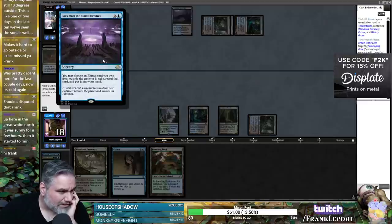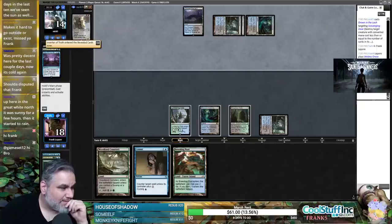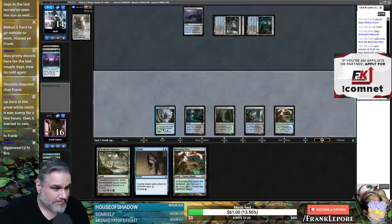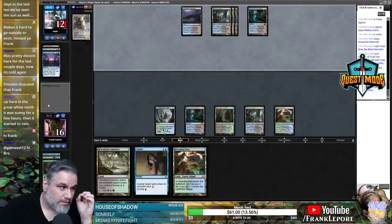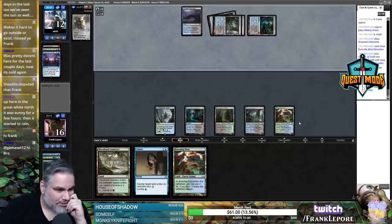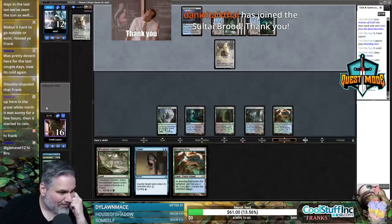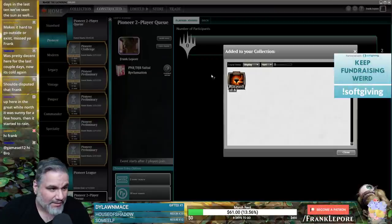Inverter: choose an Eldrazi you own from outside the game or exile and put it into your hand. So they just keep one Inverter in the sideboard — fascinating. Can we get a Sinister Sabotage and hope they don't have it? Nope — Breeding Pool, playing Inverter. This deck is just so stupid: you have to have a counterspell for both their creatures, otherwise they just kill you. This deck is miserable to play against — one misplay on turn 2 should not cost you the entire game.